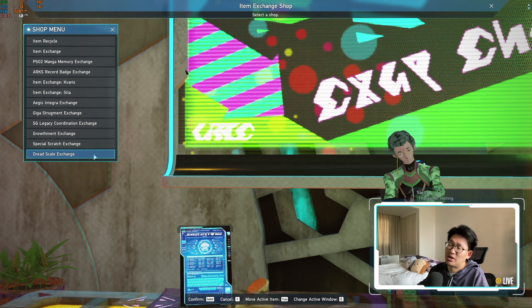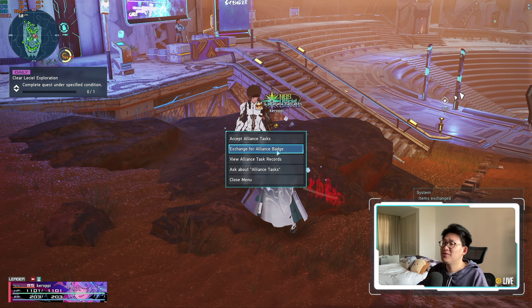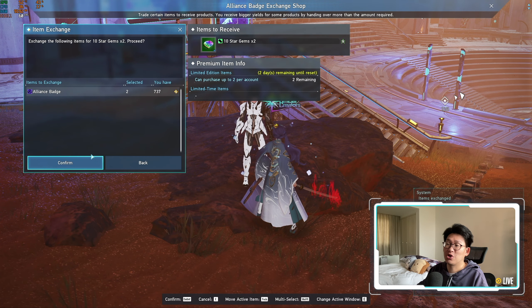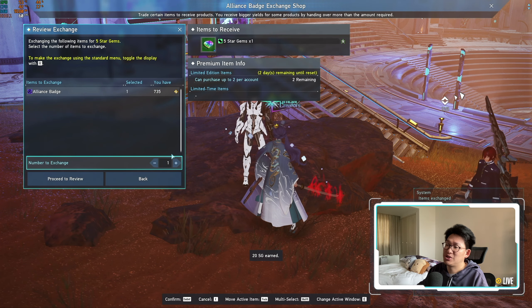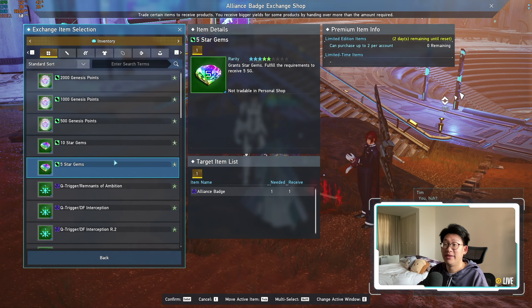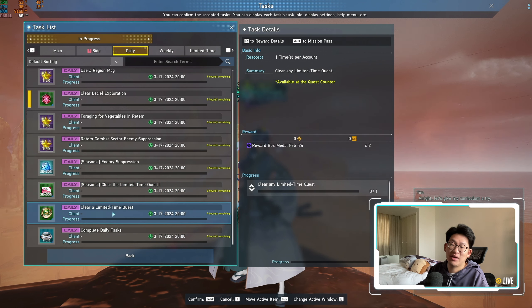The next thing I want to remind everyone is the Dread Scale Exchange. Make sure that you buy your Customization Disc X. Even though we do have multiple sources of this now — like the seasonal events, titles, and all of that — it's still not a bad idea to stock up, because you can never have too many. It's Dread Scales: you simply buy this once every single week and you're good to go.